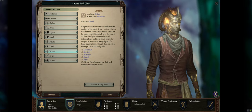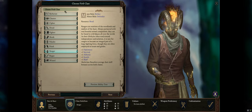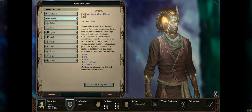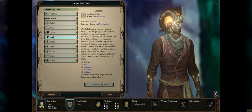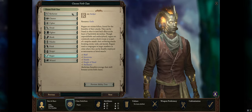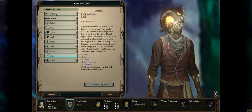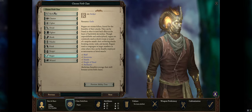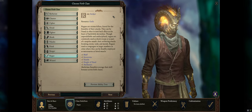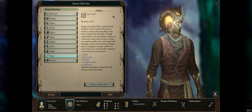With that core party, what classes do you not have? You don't have a Barbarian, a Chanter, a Monk, or a Rogue as pure classes — some companions have these as subclass or multi-class options, but not as pure classes. So if you want to play a class that no one else in your party has, you can pick from those or a combination of those.